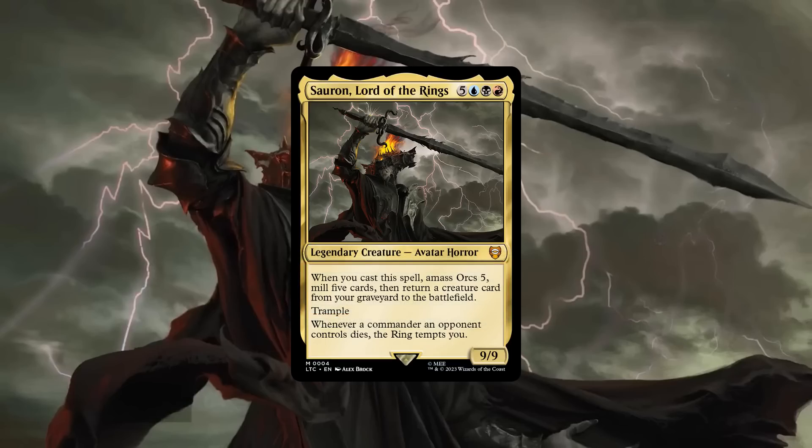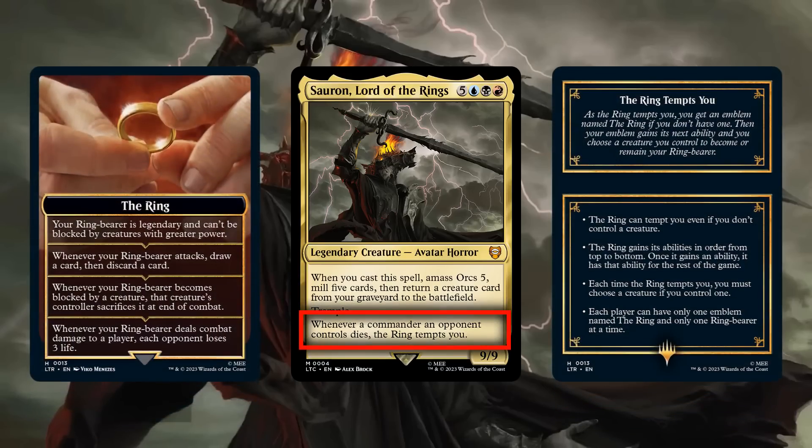It should be noted that this effect is a cast trigger, not an ETB trigger, meaning we'll typically be restricted to hardcasting our commander to get any of his effects unless we just want a 9/9 trampler, which is still fine but much less impressive. Then moving on to his second ability, it simply generates us value through the one ring as our opponents' commanders die off, which happens often enough in a game of Commander to proc reliably, and whose effects, while not super impactful, are still nice to have, particularly its second tick which gives us an on-attack loot effect that helps us prune our hands and set up our graveyard for any of our commander's subsequent castings or other reanimation sources.